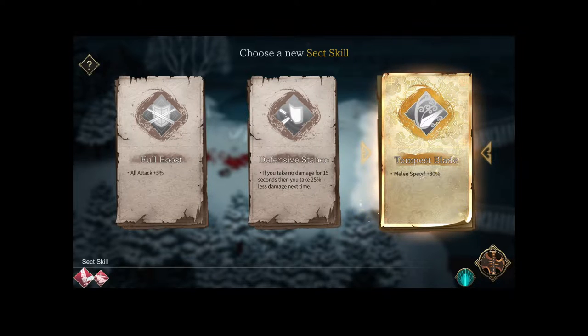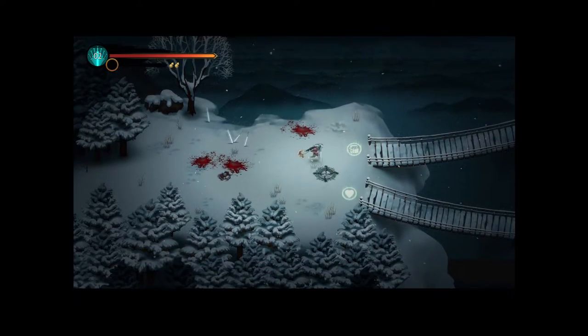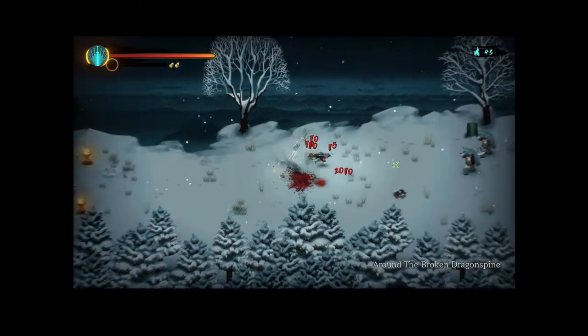Melee speed plus 80% — this is insane. Our attack speed gets absolutely bonkers. I love that skill. We don't need to heal so we'll go with the relic.